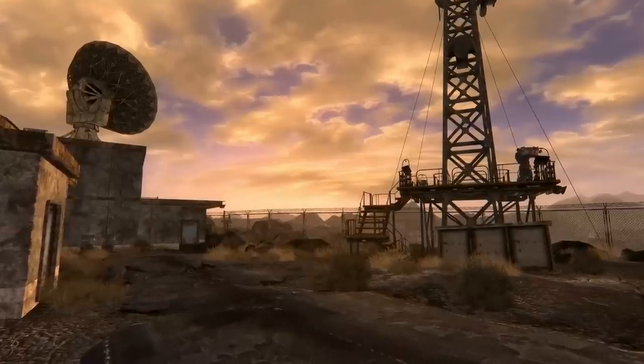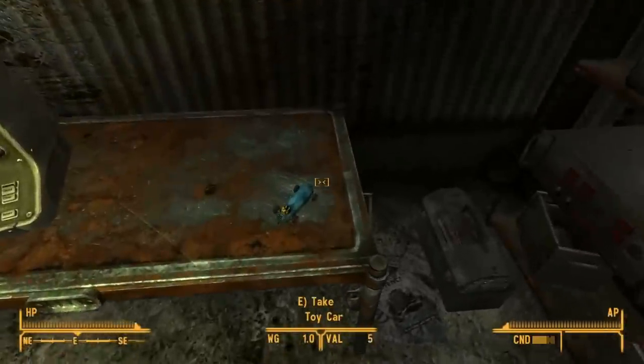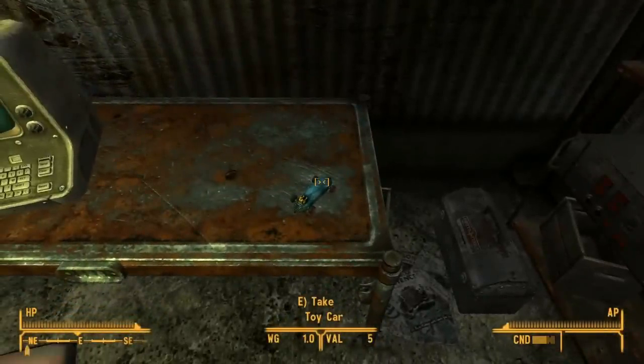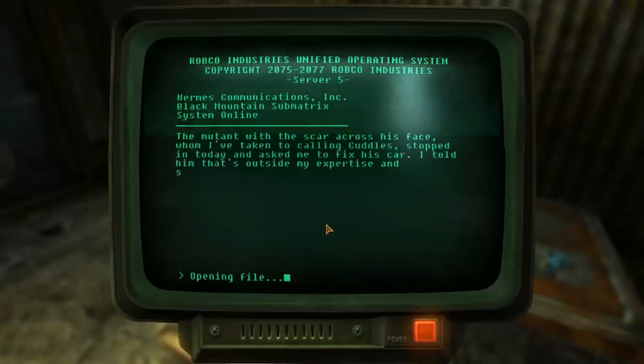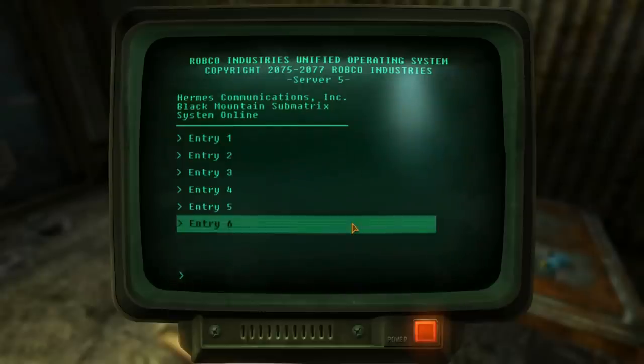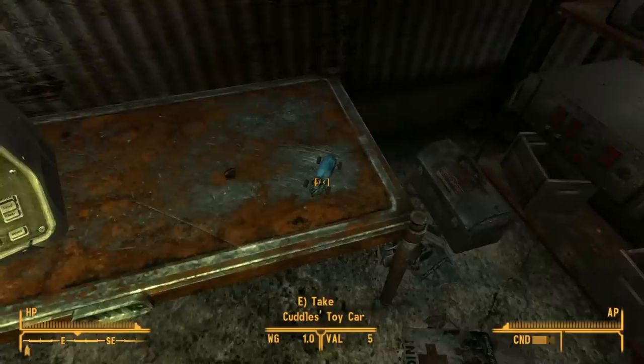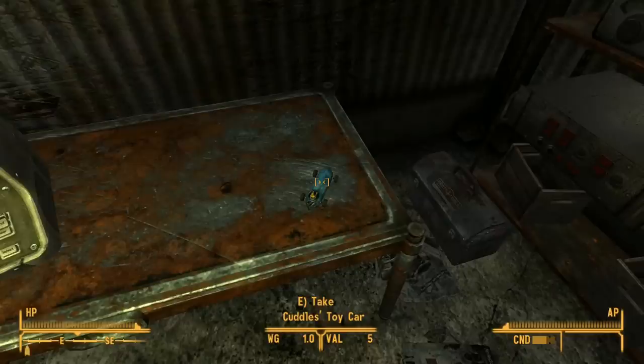In Fallout New Vegas, at Black Mountain, we find the prison building which holds Raul, a possible companion for the courier. Just outside his room, we can see a toy car which at first glance doesn't seem like anything special. If we look through the terminal on the same table, we can see some logs from the ghoul prisoner that shed some light on this car. It belonged to a nightkin named Cuddles, who was very persistent to Raul about getting it fixed, going as far as to bring gas to help with the project — a significant feat in the Fallout universe. Raul was either not interested or couldn't fix the toy, which led to Cuddles attacking the ghoul and Tabitha killing the nightkin to save the only mechanic she had. After reading through these entries, the toy car will be renamed Cuddles' Toy Car, making it quite the unique item.